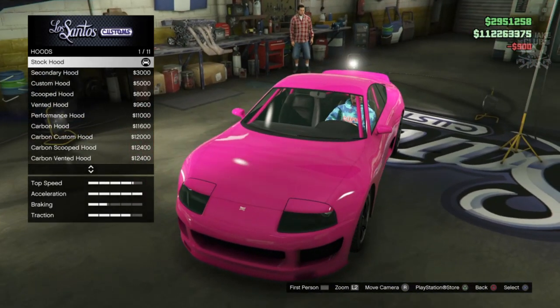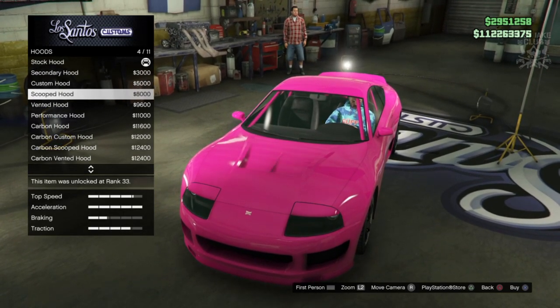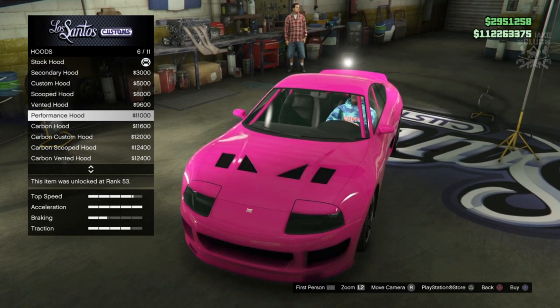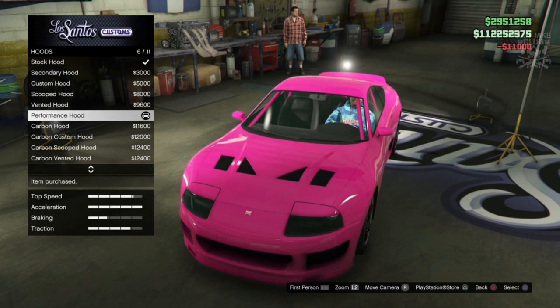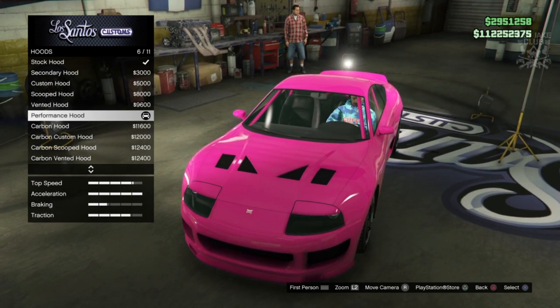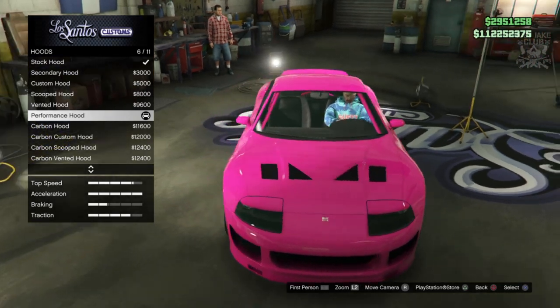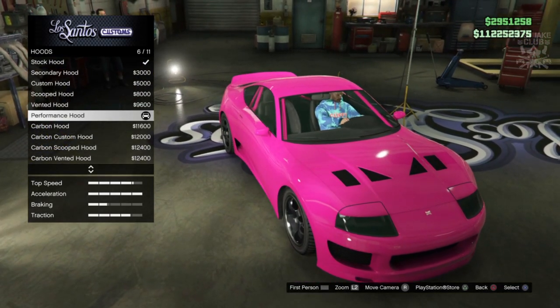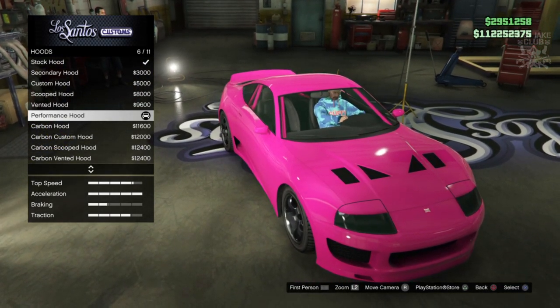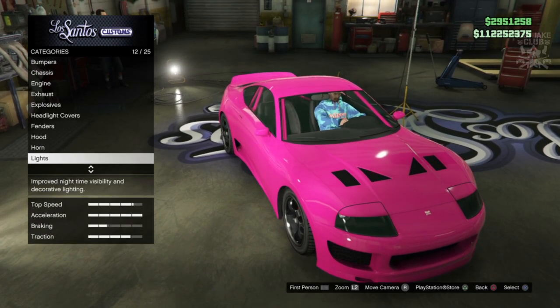For the fenders, we're going to get the rear spats. Now for the hood — this is a must for this build, you cannot make this build without it. It is the performance hood. Look at that — it is iconic to this Supra from the Fast and the Furious. It just makes the car look so good. Definitely the performance hood is the one you need.